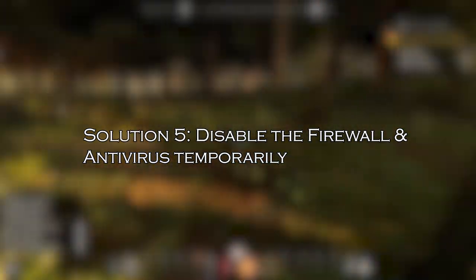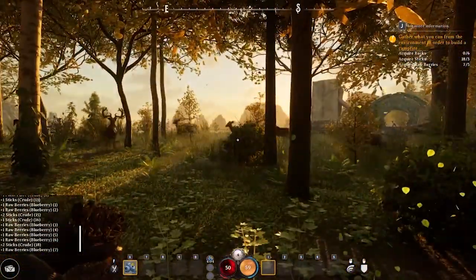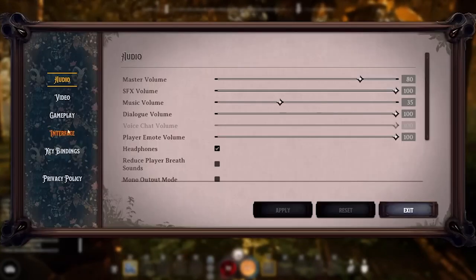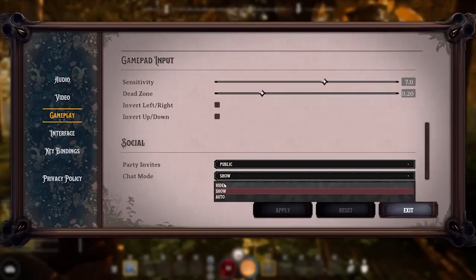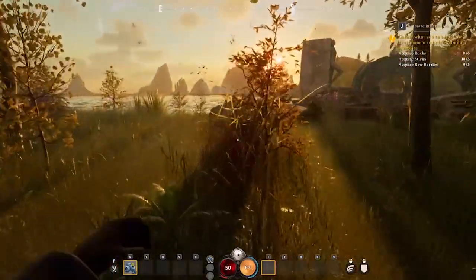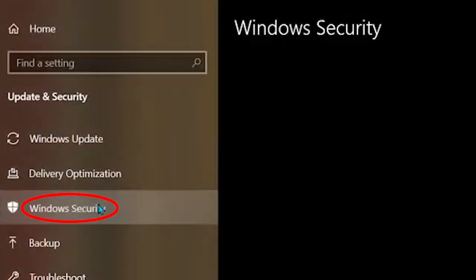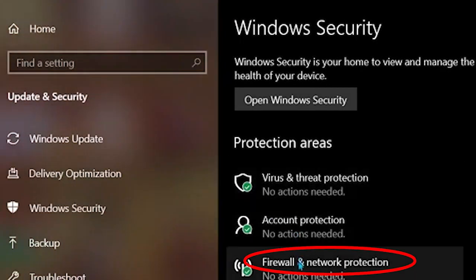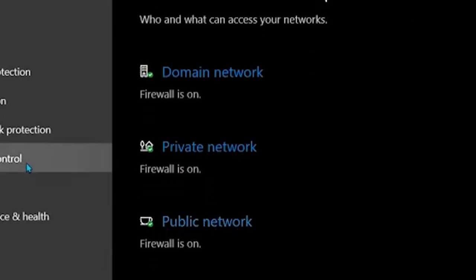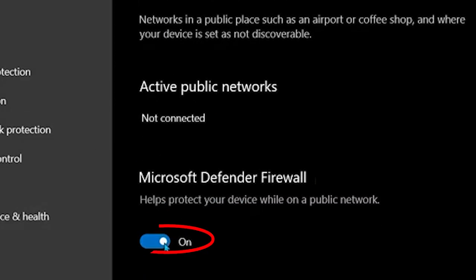Download the tool from the link in the description box. Solution 5: disable the firewall and antivirus temporarily. Firewalls and antivirus programs sometimes cause issues with online games and stop them from running properly. Ensure that Nightingale has the necessary permissions in your firewall settings, and also disable the antivirus program temporarily, then run the game. Go to Start, then open Settings, click Update and Security, select Windows Security, click Firewall and Network Protection. On the new window, turn off Windows Defender Firewall for both private and public network settings by opening them and toggling off the button. Click OK.